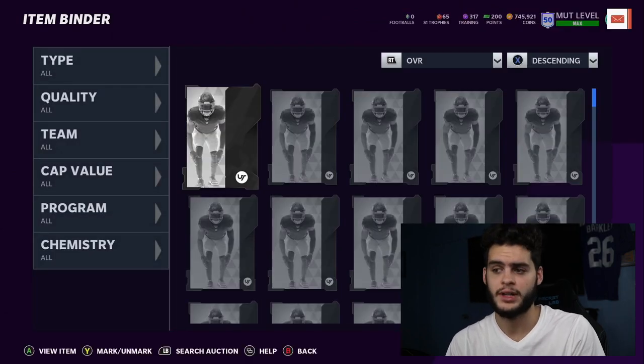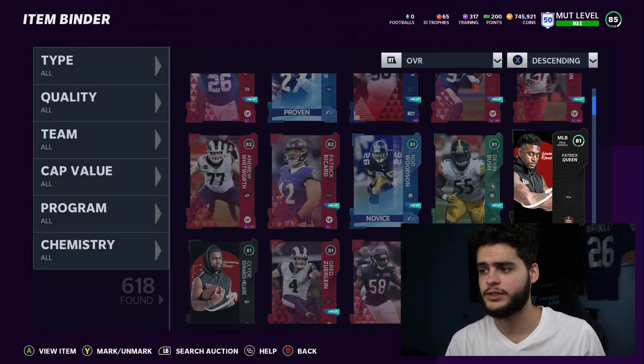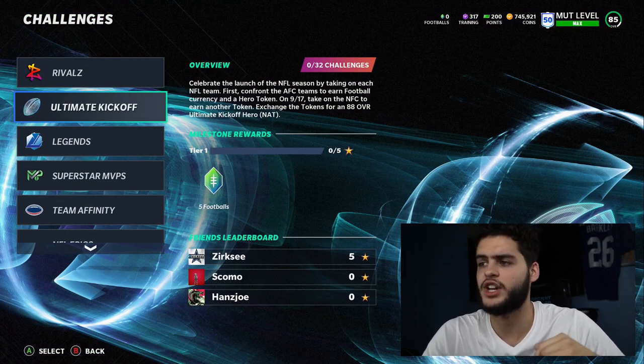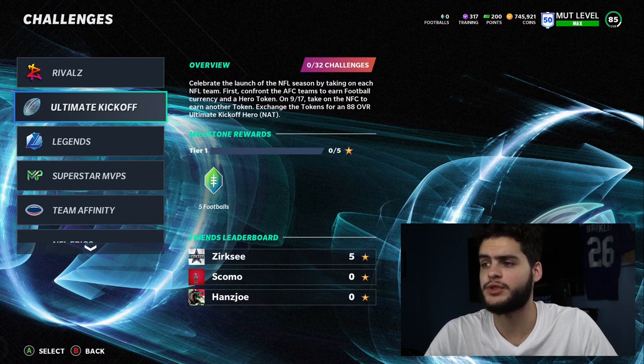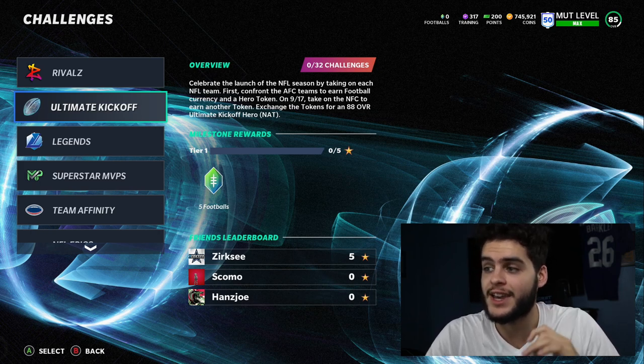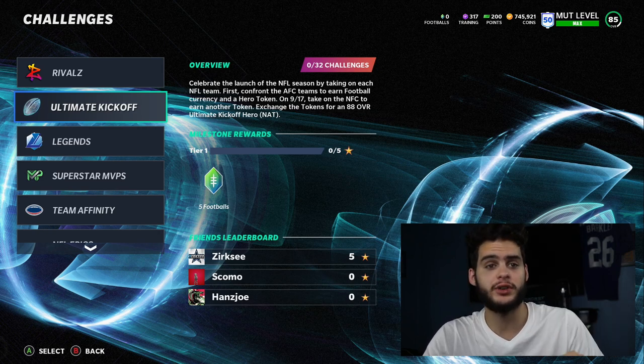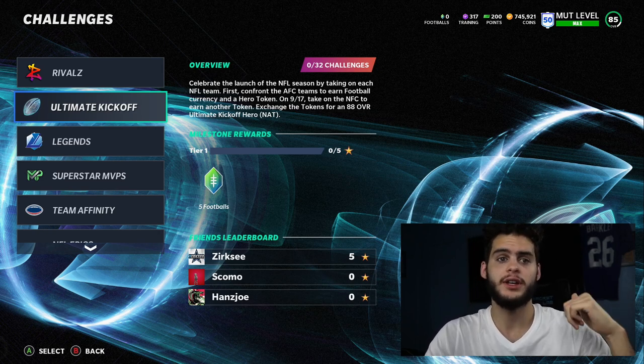Let's head over and check out all the kickoff stuff. The ultimate kickoff solos are out. Celebrate the launch of the NFL season by taking on each NFL team. Confront the AFC teams to earn football currency and a hero token. On September 17th, take on the NFC to earn another token. Exchange the tokens for an 88 overall kickoff hero — which as you saw yesterday is Todd Gurley, Trent Williams, Linville Joseph, and...